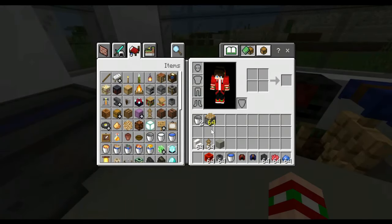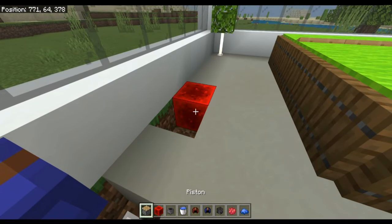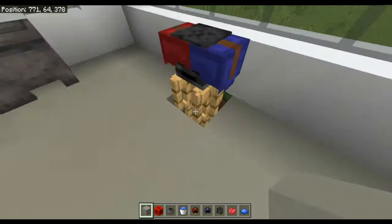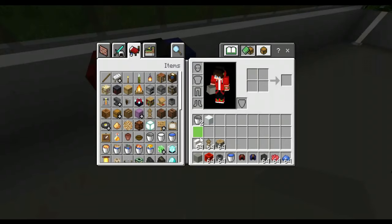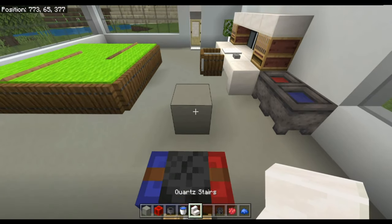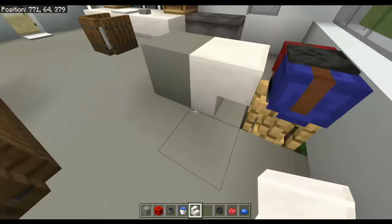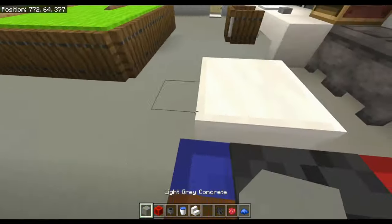Do the same on the other side — put a block of redstone and a piston there. Then fill in the floor blocks again. Get your quartz stairs, put a random block there, and aim at the top half of the block so your stairs are placed upside down like that. Then get rid of that block.